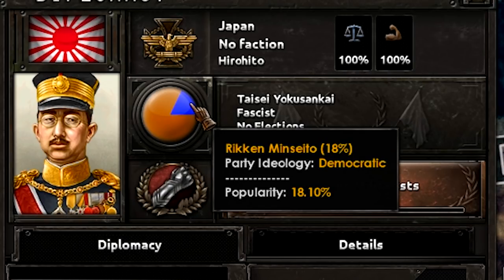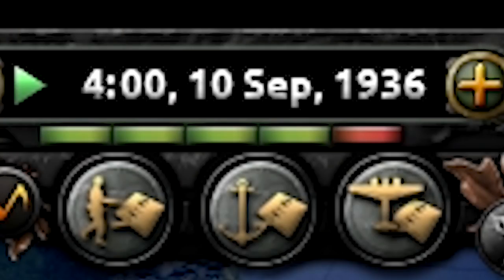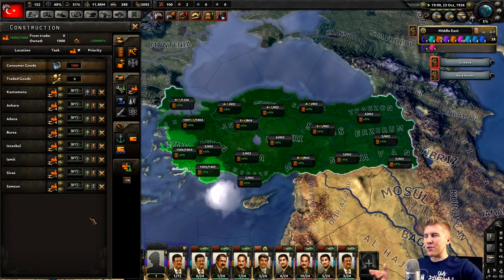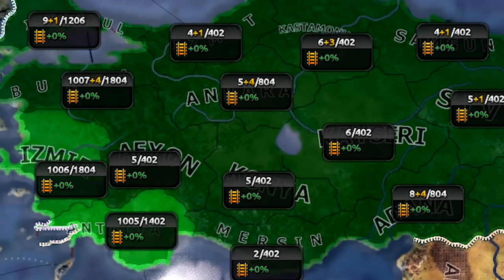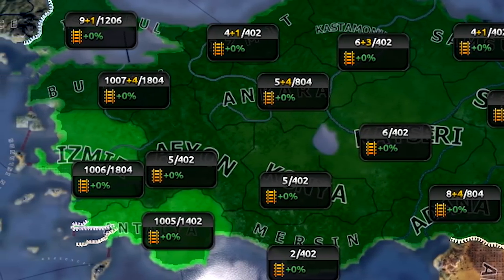We surprisingly made it pretty far in this campaign — September. I didn't think it'd be moving this well at this point. Looks like we are going to make it to 1937. Turkey's just chilling here with 3,000 factories, kind of up there with Italy. And by the end of this game, most nations' construction tab is going to look something like this — just building factories left and right.